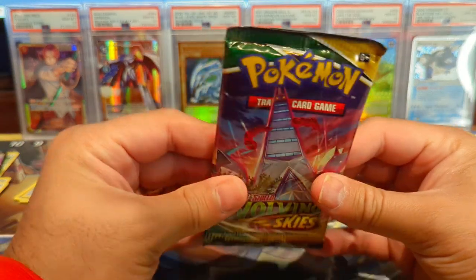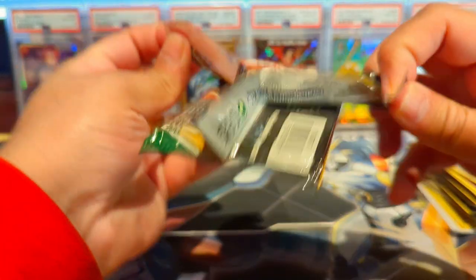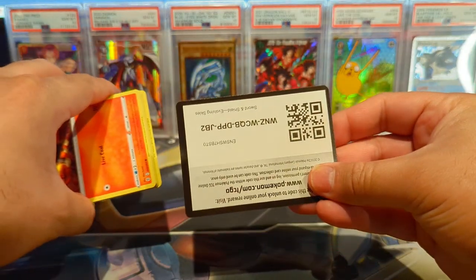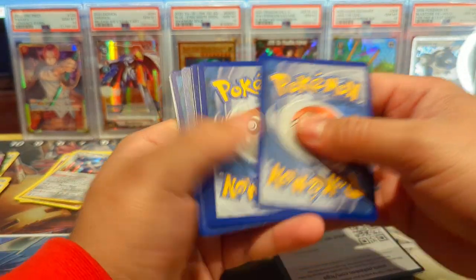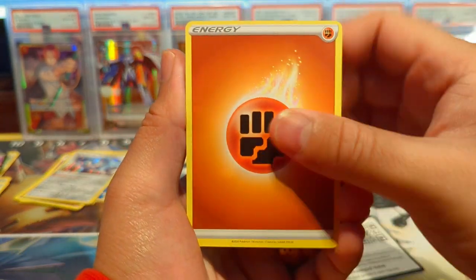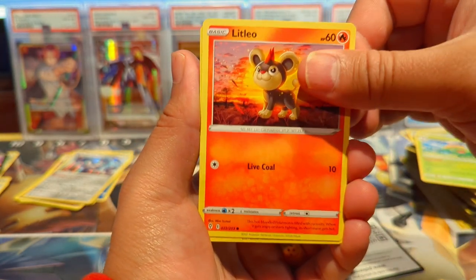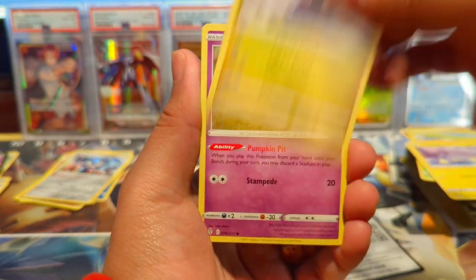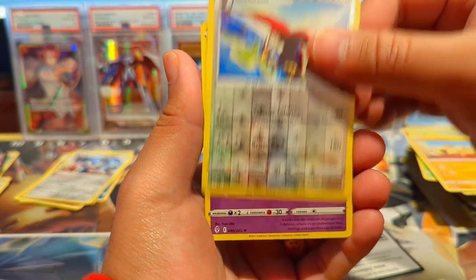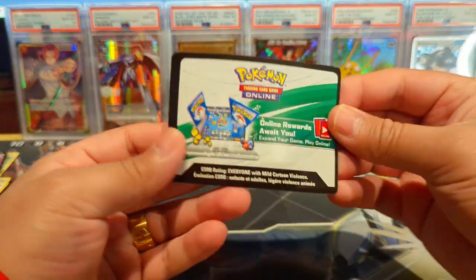Let's get into Evolving Skies — I haven't opened Evolving Skies packs in so long. We have Nuzleaf, Ice-Q, Skiploom, Litleo, Chinchow, Dino, Pumpkaboo, Braviary, and hey — a Marshadow hollow! Not bad, got a hollow there. These are old code cards too, so from one of the first printings.